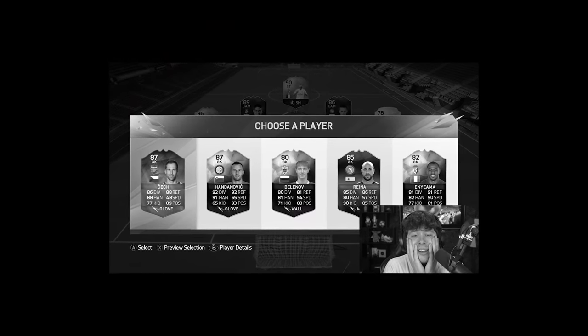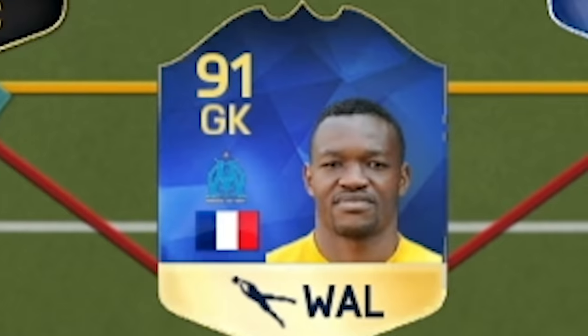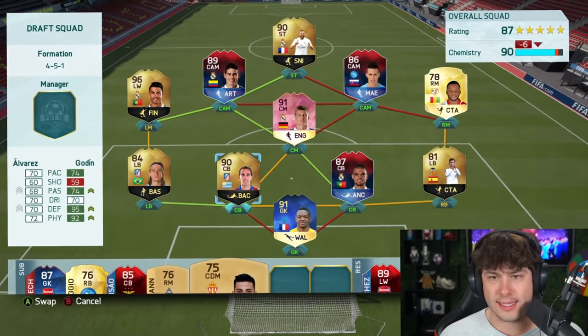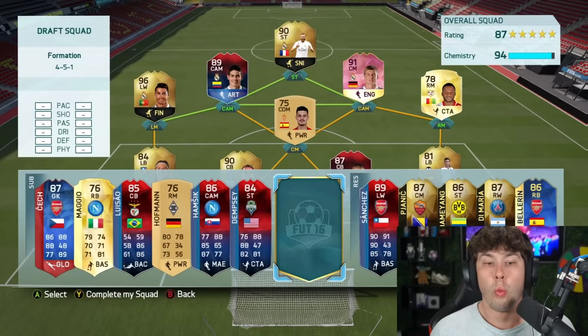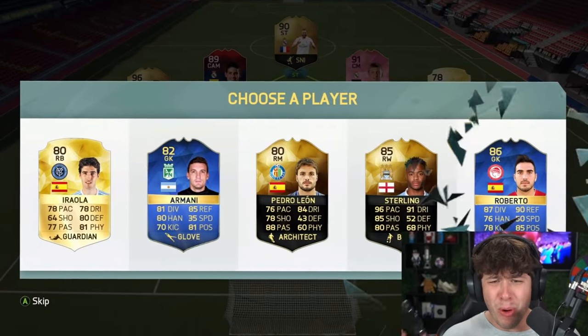We didn't get La Liga. This looks big. Oh, PK and Godin. We just need to get rid of Mandanda and Hamsik. We got a CDM — Alvarez will do, although he's terrible. One spot left to get one more La Liga player to complete challenge number one.